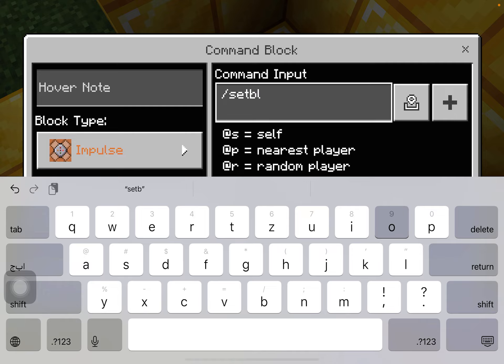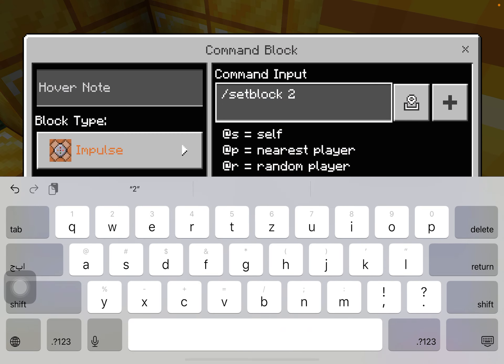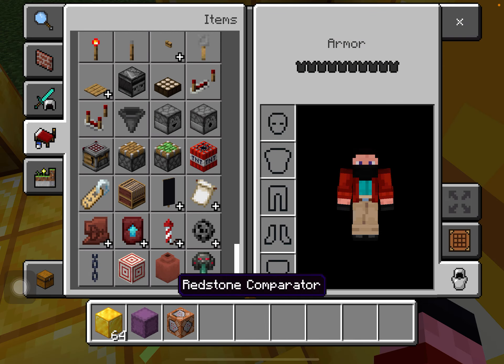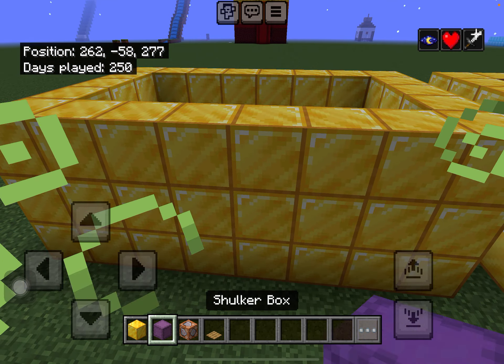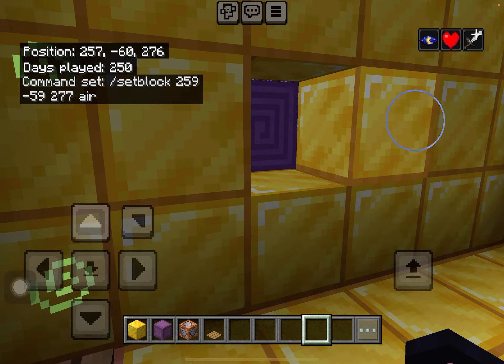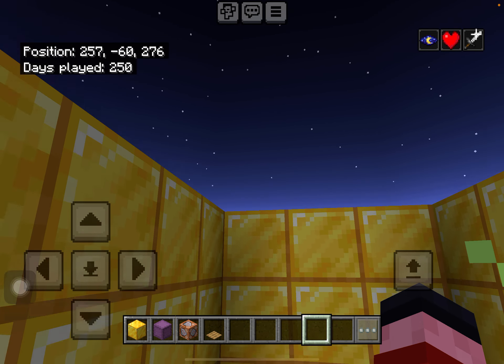Write slash setblock, then you have to mine the block and get its coordinates. Write 259, minus 59, then 277 — any position. Don't write the same position as me because it will go far away. Then get a pressure plate and place it there. Place the blocks back, then place a shulker box. When you step on this — when you write all of this, write air here — when you step on it, it fills. If you liked this video please like and subscribe, bye!